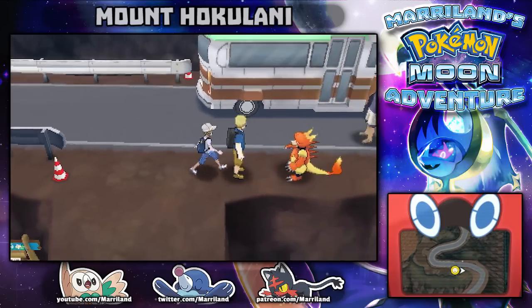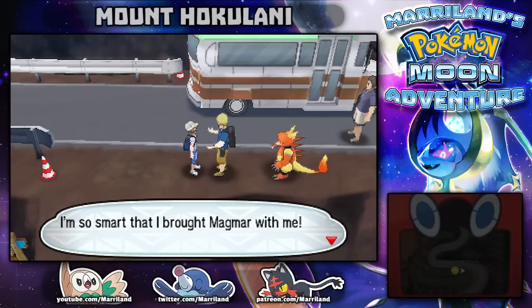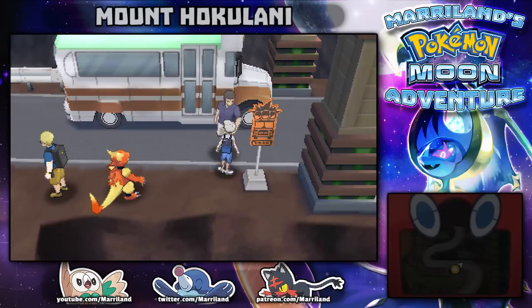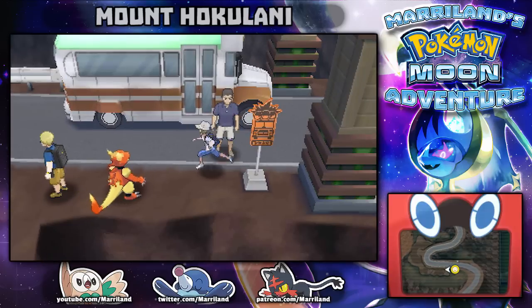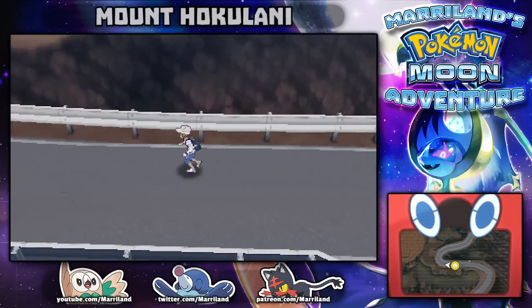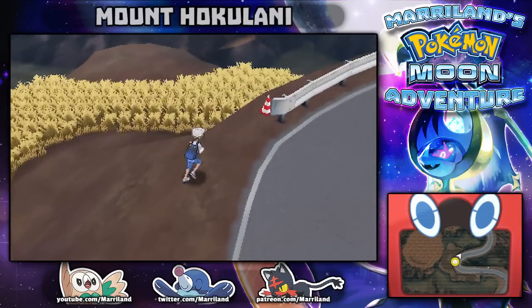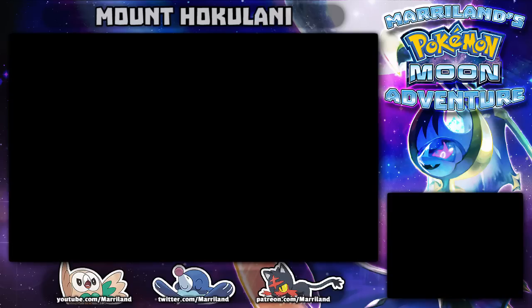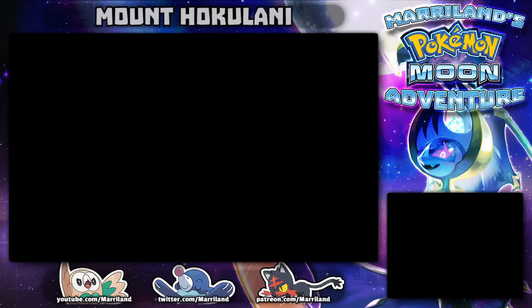I encounter a trainer with a Magmar — Alola is tropical but mountain peaks can be cold, so they brought Magmar. It looks like this is the end of the road for this section. I decide to do just one or two more fights before wrapping up, leading with Miss Mantis.